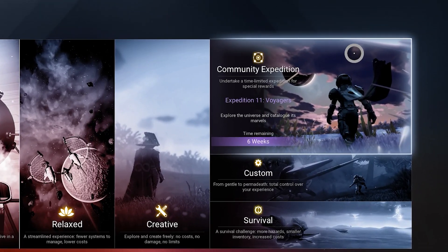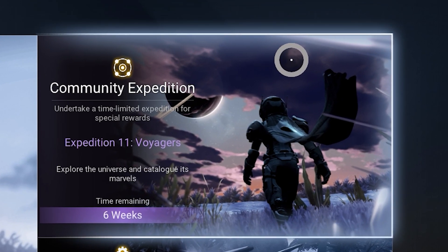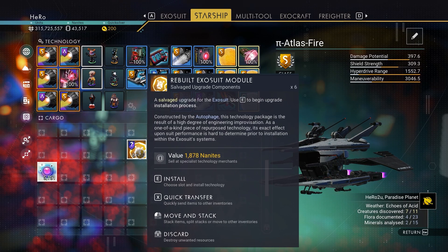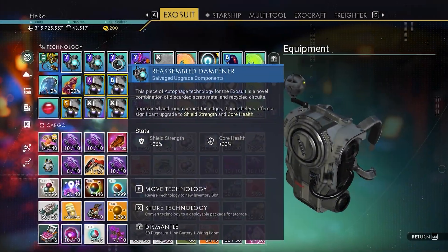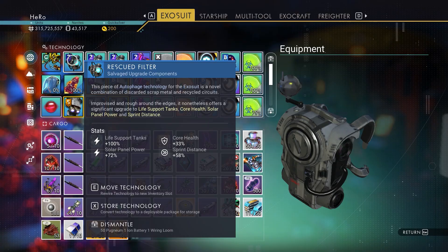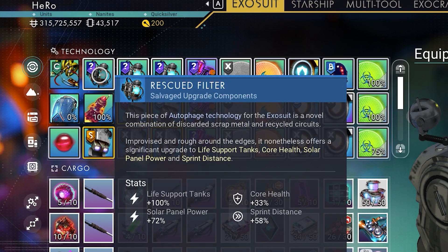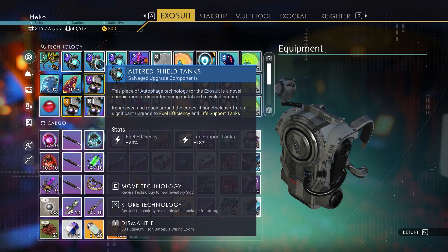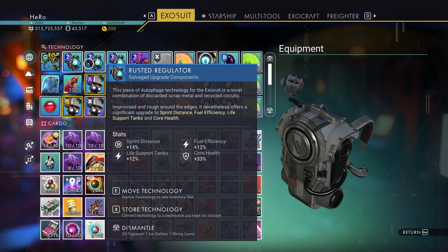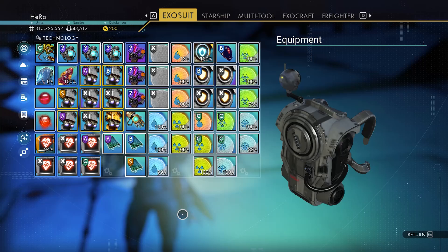I want to remind you the new expedition has already started, so you can begin it anytime now. I already have some rebuild exosuit modules here. Let's install three of them. You can see I got the first two upgrades — they are actually pretty bad. The last one is the maximum one. We want to look for three upgrades like this one; the other two are really bad, so we can remove or delete them. I already installed three here and they are actually pretty good.